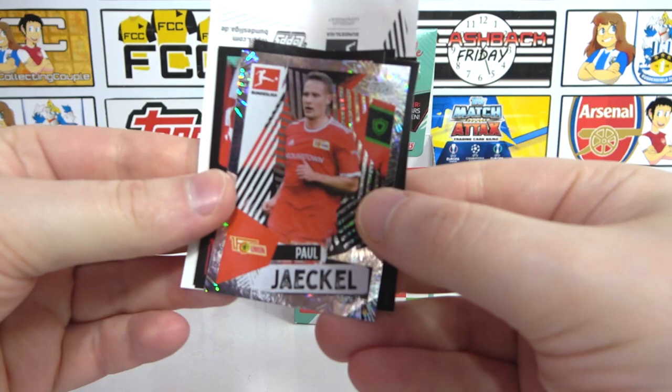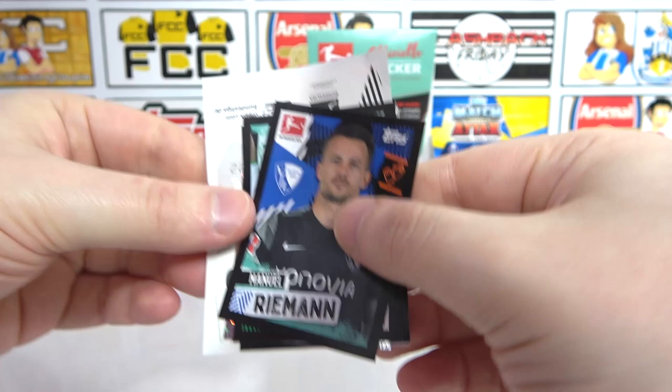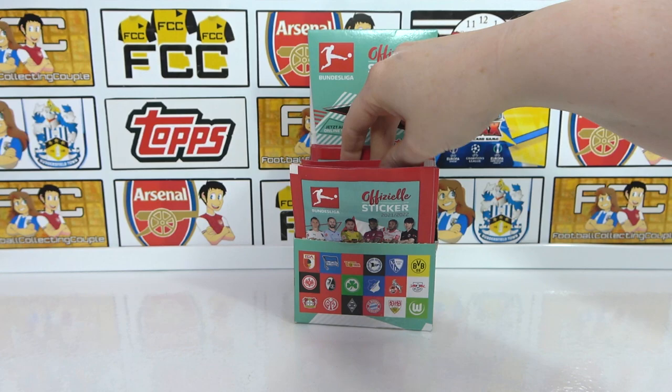Starting with a shiny - we have Jäger - and then Lee, the Bayern Stadium. Bayern's going to look awesome, it's going to be full. We have a Riemann, Bauer, Würtz shiny, Fawcum Park, a Niederlechner. Our big sticker is the Mainz kit - that's a cool kit, that is awesome.